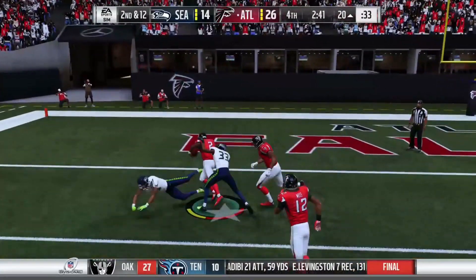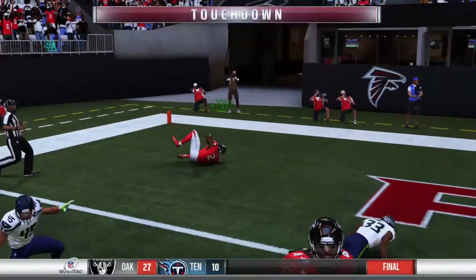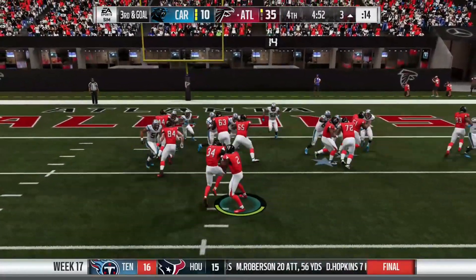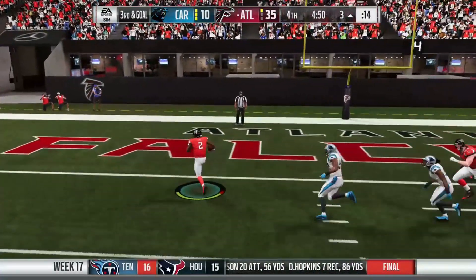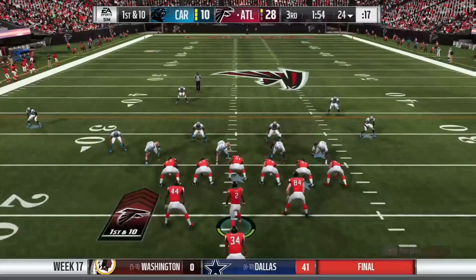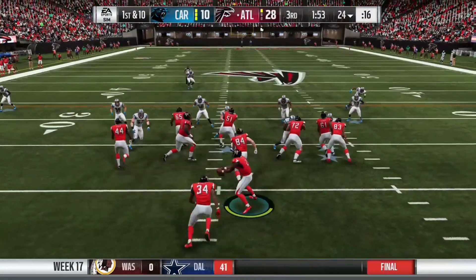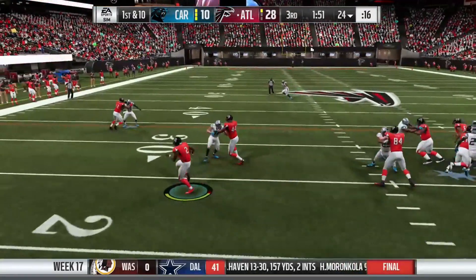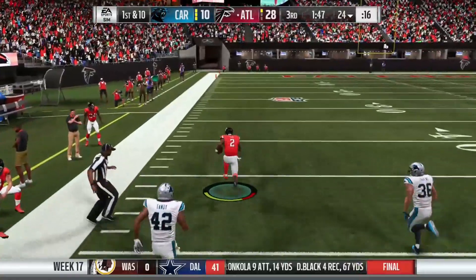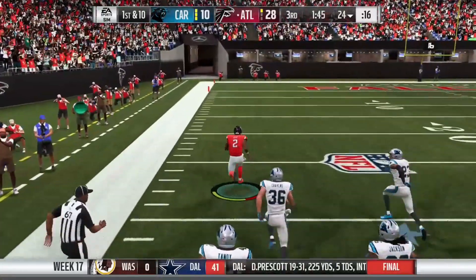I know y'all are thinking Michael Vick — his name is Marshall Kirk. He's a scrambling quarterback with 90 speed. I used this play in CFM and this guy racked up a thousand yards rushing just off this play alone. It's very effective because of that 90 speed. His throwing may not be great, but all he needs is one spin move and after that he's gone.